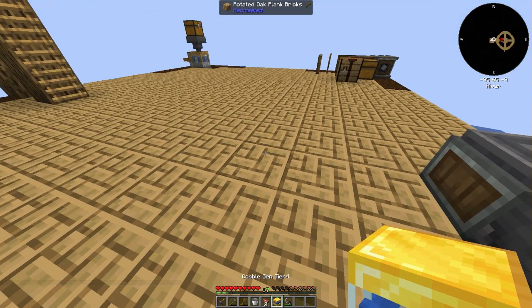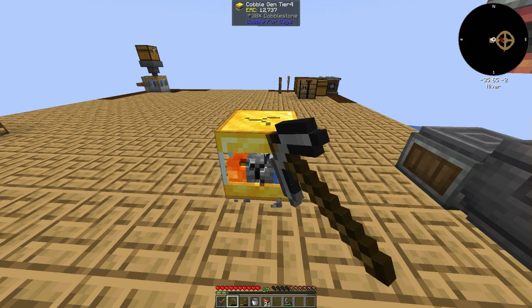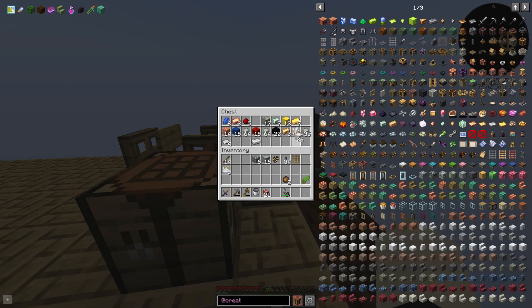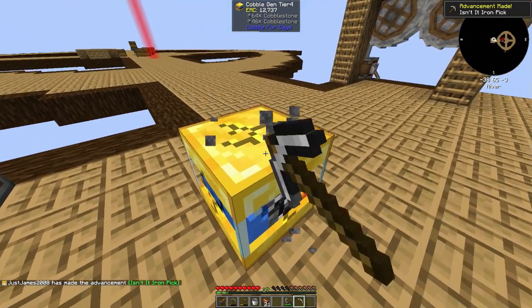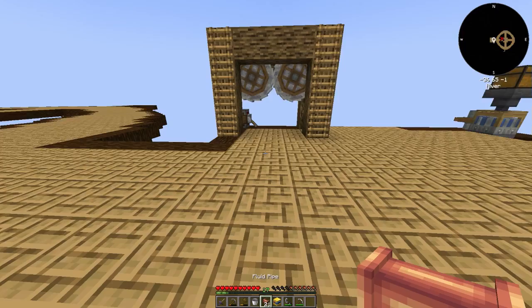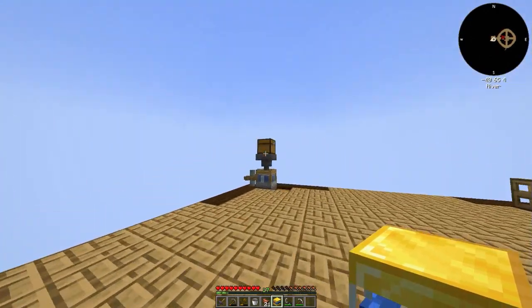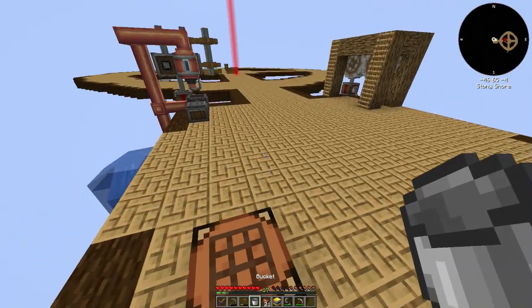We managed to get a cobblestone generator going, and if you look at the top middle of the screen you can see it goes quite fast. I do not have a good enough pickaxe. But with this we can automate a whole system — we can automate dropping stone into here, getting gravel as the output, sifting it down, then washing it into oils and crafting it.